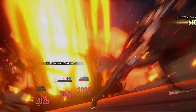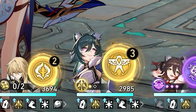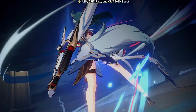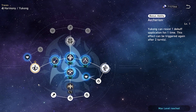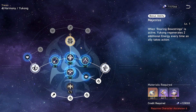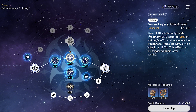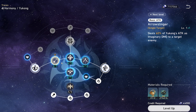Certain attacks like ultimates and follow-up attacks don't count as turns. Her ultimate, as long as she has one stack of Roaring Bowstrings, will increase all allies' crit rate and crit damage while dealing imaginary damage to one enemy. Her bonus traces simply improve her survivability, further buff her imaginary allies, and aid with her energy regeneration a bit. Focus on leveling her ultimate, followed by her talent or basic attack in any order, while obtaining her bonus traces as you unlock them.